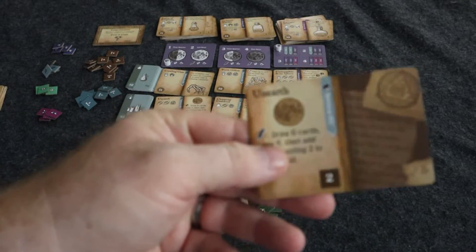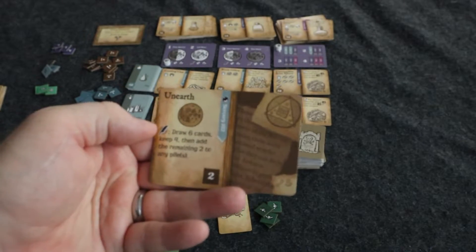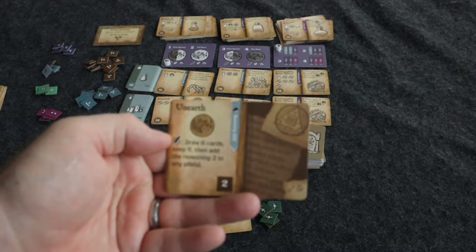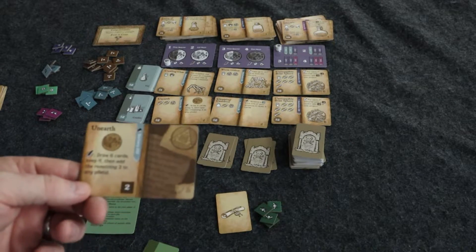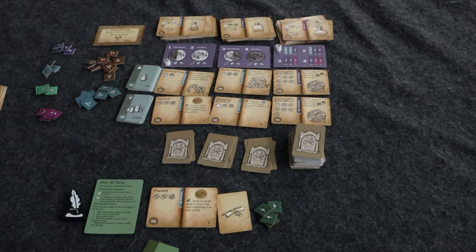The next action is the project action. If you've completed a project and it has an action symbol, you can use it as your action for the turn. For example, this one says: draw six cards, keep four of them, then add the remaining two to any piles. So you'd draw six from the graveyard, keep four, and put two in any of these piles.